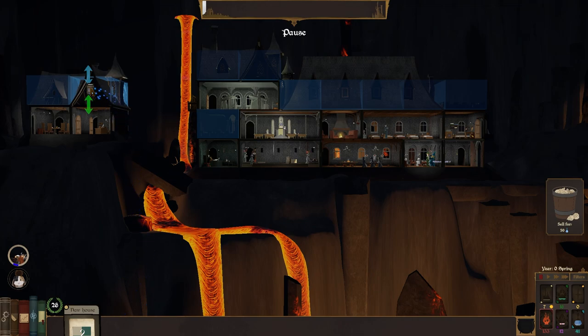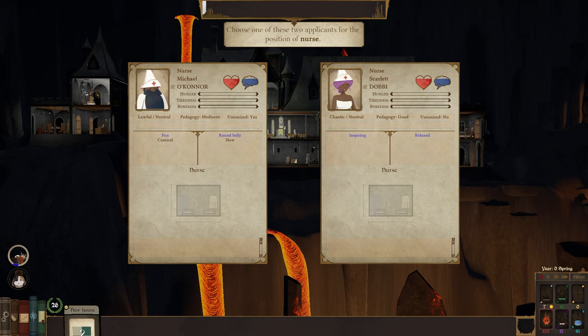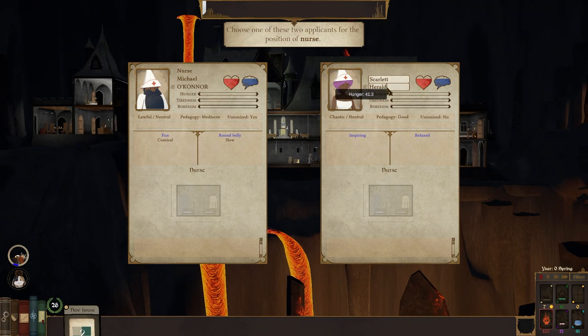An infirmary — I could place here, out of the way. Let's pop that in there. Lawful neutral, chaotic neutral — pedagogy is good. I don't know if it really needs it, but it's inspiring. We're getting so many inspiring and relaxed. Scarlet Dobby — I almost don't want to take Dobby's name out of it, but the Herald. Scarlet Herald.